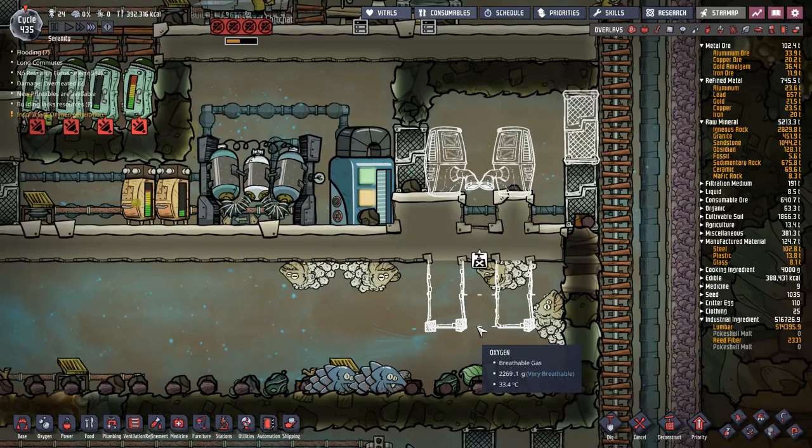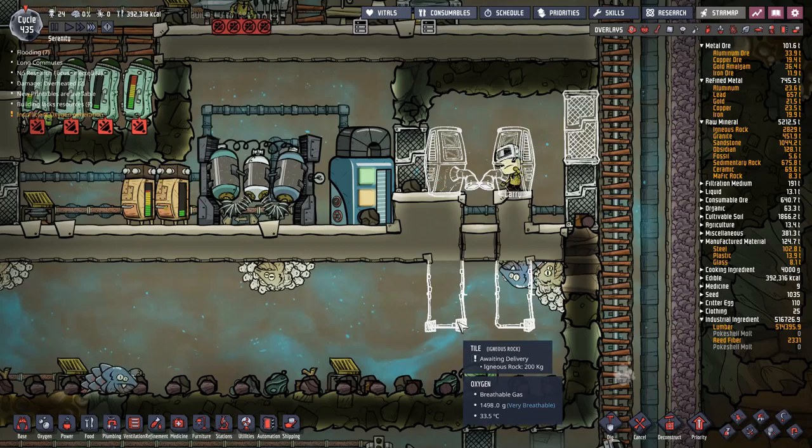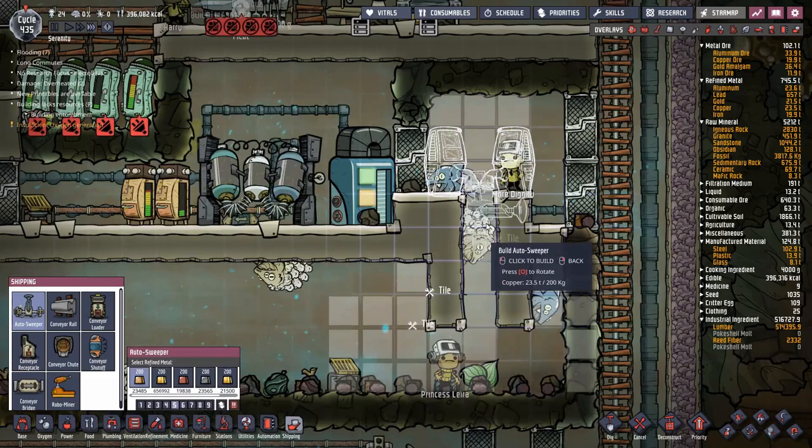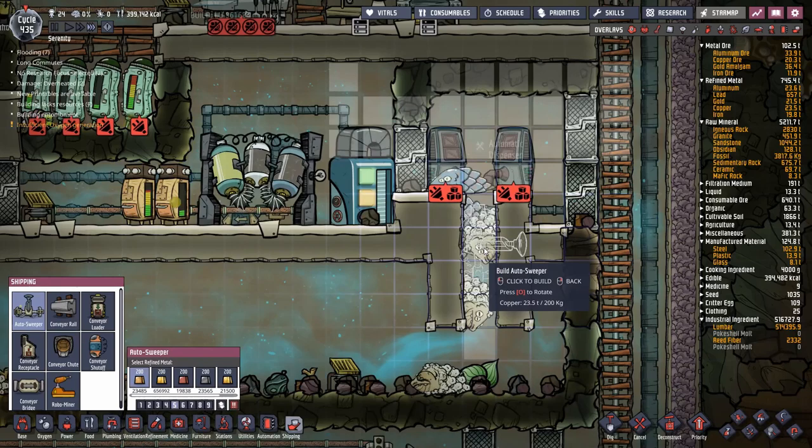The plan is to collect all the poke shell eggs — not the poke shells themselves — and just drop them down in here. No need for wrangling. The dupes will just make one quick trip in, grab any eggs that drop, and then drop all the eggs in here. Nothing else will be able to reach in here except this auto sweeper, which I'm going to install to remove the eggs.